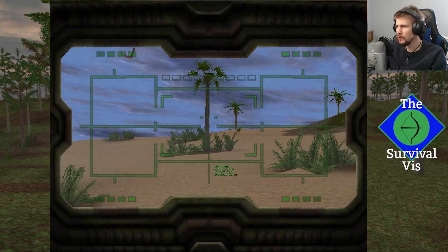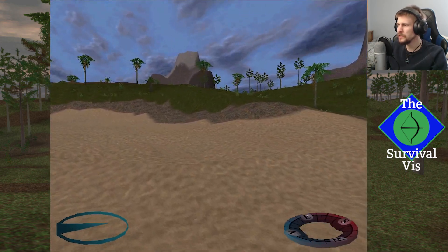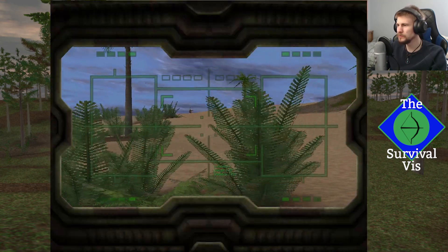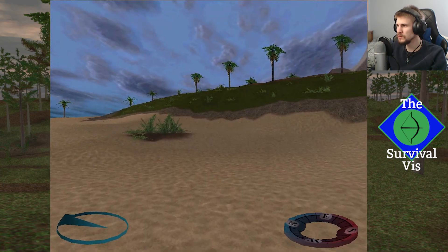That is another thing I wish could be figured out for Carnivores: a way to manually reload the weapons whenever you choose to, without having to clear out the ammunition and basically waste some bullets. There's one of those little horseshoe crabs beside that Gallimimus there — that's why it was giving me that name display looking at that one. That explains it.